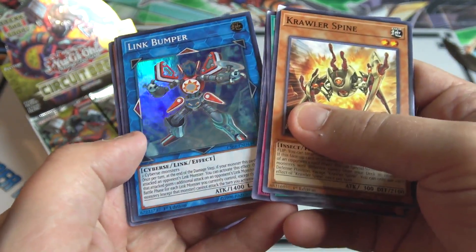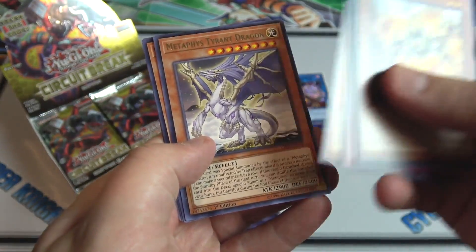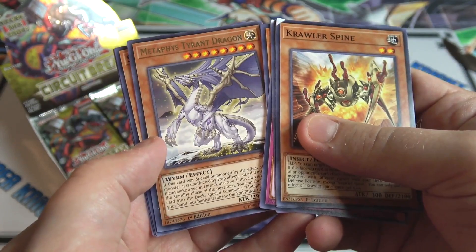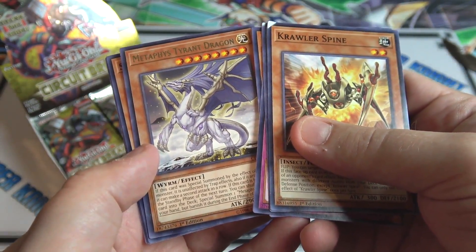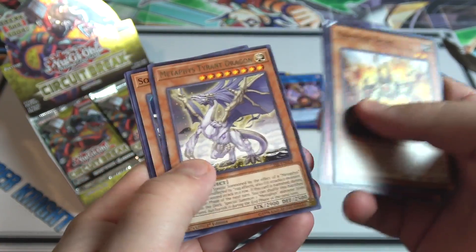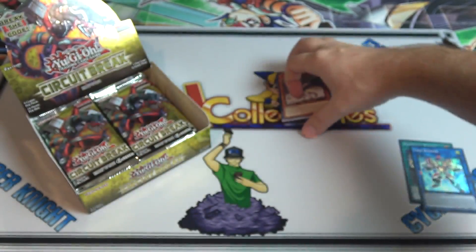All right, first pack — what do we have here? I have one of the Crawler monsters; I've had requests and might actually build them. We have Vendread Knights, that's the field spell — I think that gives me three of them now, so I've got a playset. And a Twin Triangle Dragon, good rare, Amazonas and everything too.